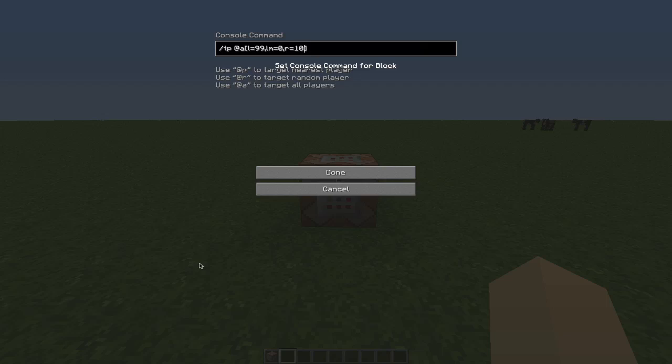So that's your command right there. What it means: these parameters select all players who have XP levels between 0 and 99, and are within 10 blocks of this command block, and teleport them away to certain coordinates.